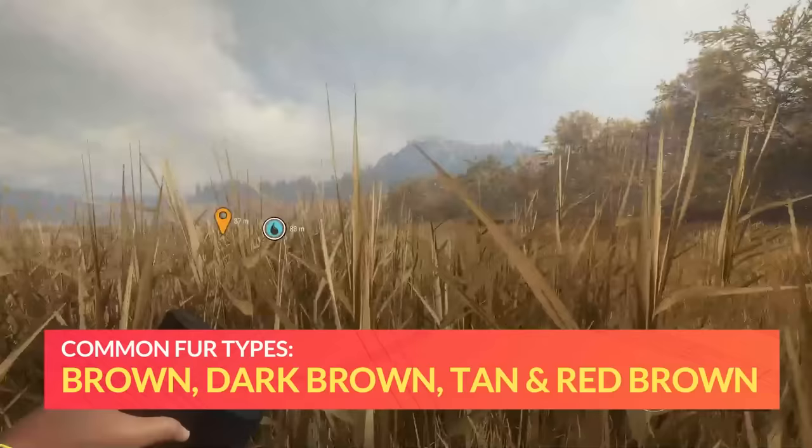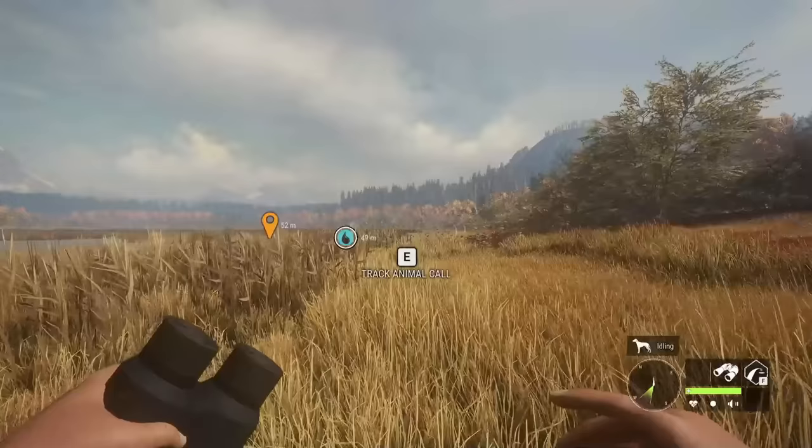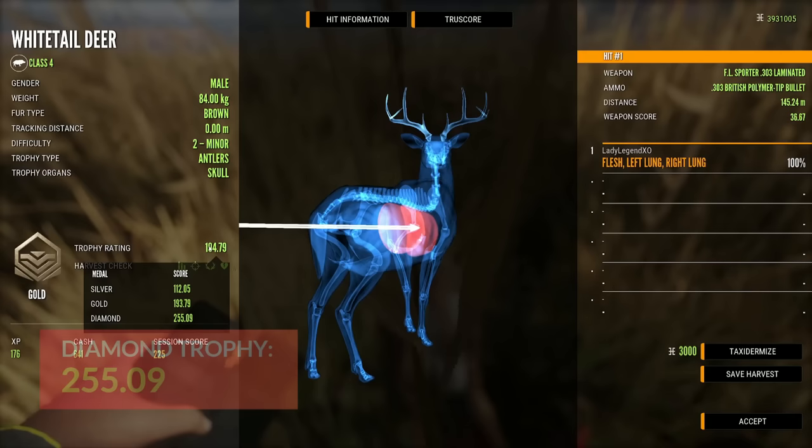The common fur types for Whitetail deer include brown, dark brown, tan, and red brown. They have three different rare variations: Piebald is considered rare, and Albino and Melanistic are both considered very rare with a less than 0.1% spawn rate. Diamond for Whitetail is 255.09 — it did change by just a fraction with that June 28th update.